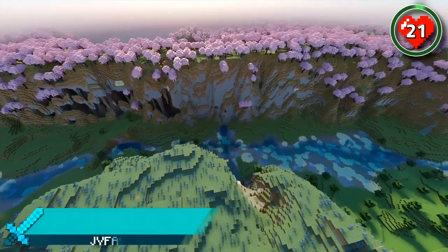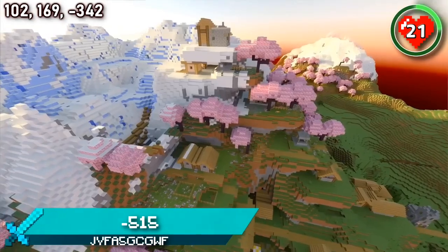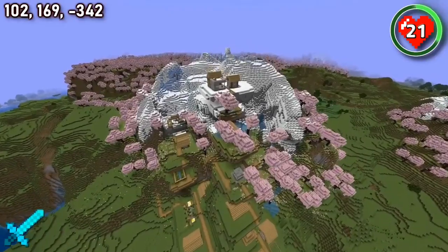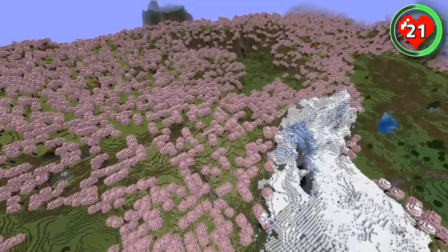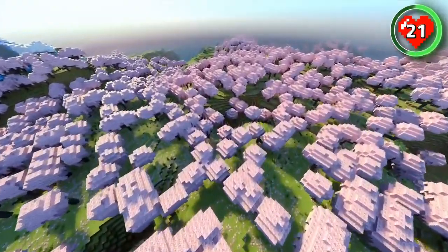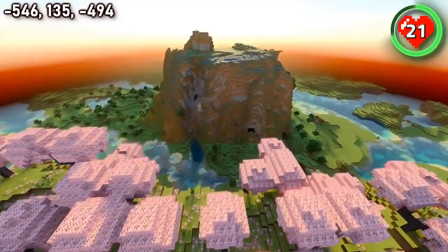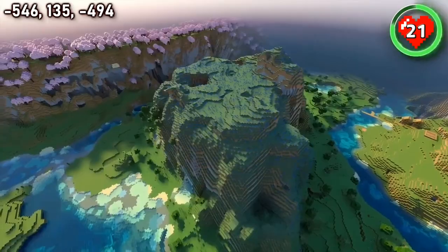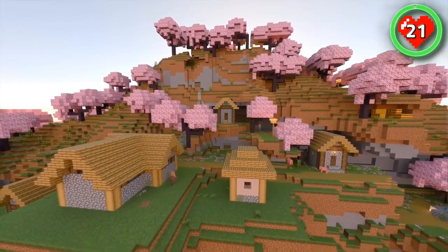If you're after a peaceful cherry grove spawn, look no further than this seed. You spawn right next to a village that climbs up a blossoming mountain slope. Rise above the mountain and you'll find the village sits in front of a huge cherry forest that extends over 1,000 blocks. Make your way through the forest and you'll be rewarded with a dream building location — a small meadow plateau surrounded by cherry groves, flower forest, rivers, and even more cherry villages.